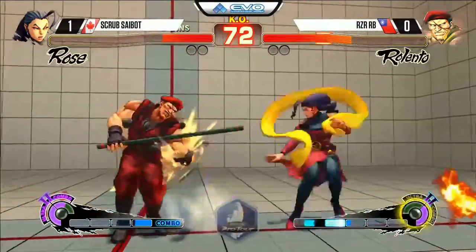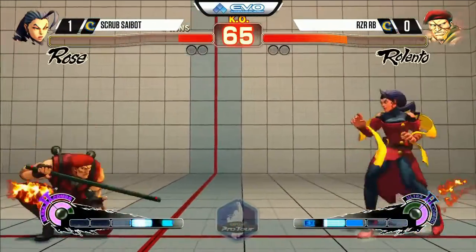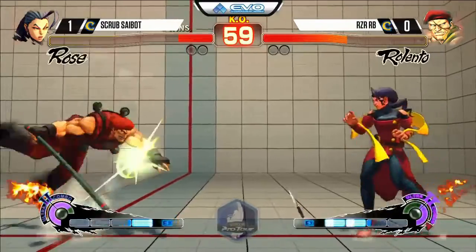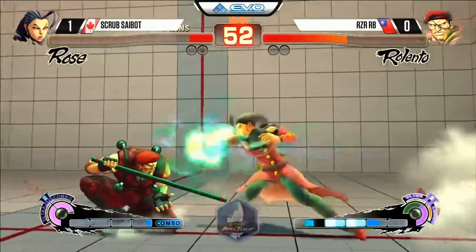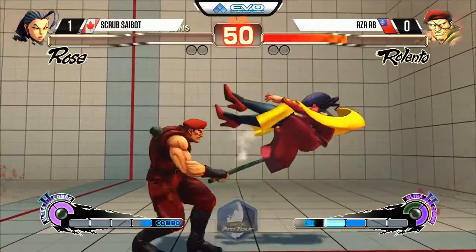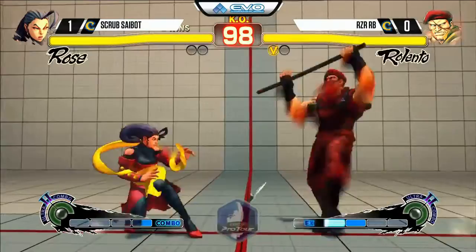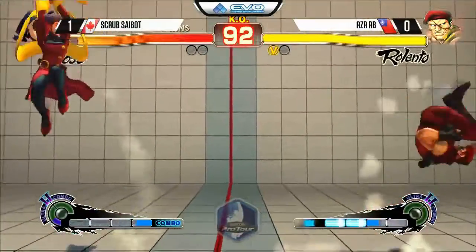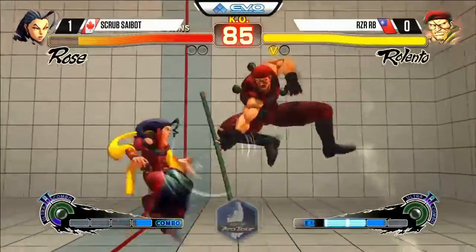Good anti-air there from both players actually. Comboed off the knife from so far away - good awareness. Put him up, just building some meter, zoning that space in front of him. Why doesn't he just use Ultra 2? Just put him up - and see, didn't get to use it. You're right - just throw out the orbs and then get in there. He was not in any punish range, so if he's gonna sit there and build meter then put your orbs up and then you'll do him one better.